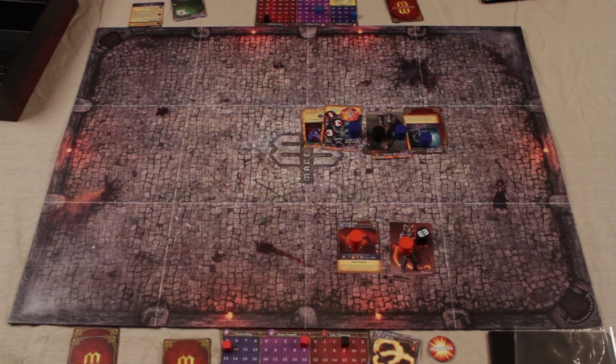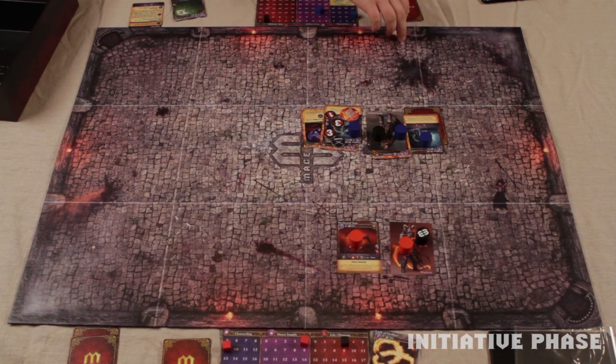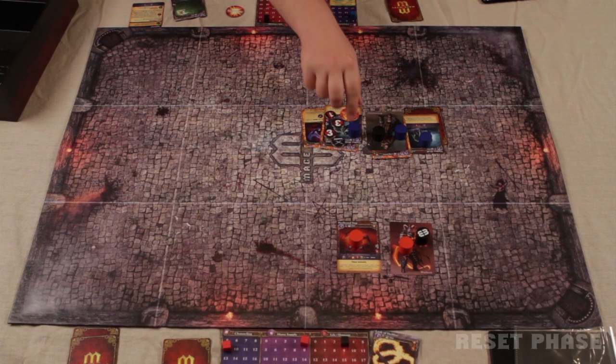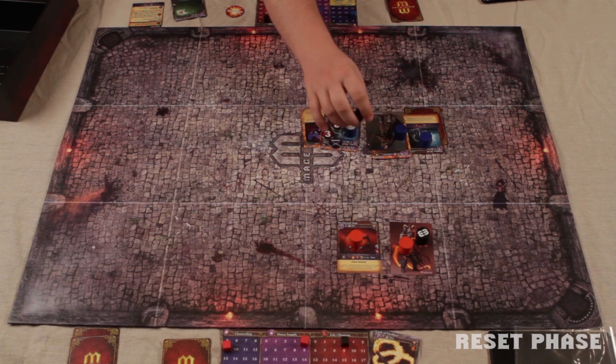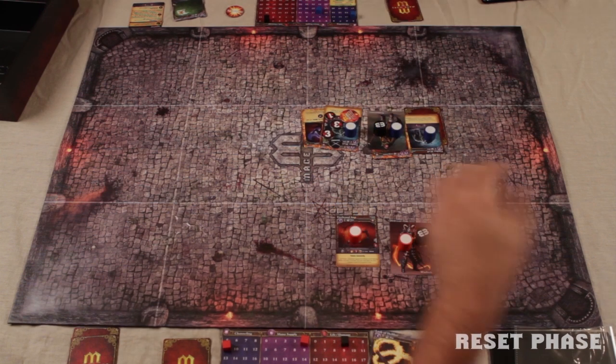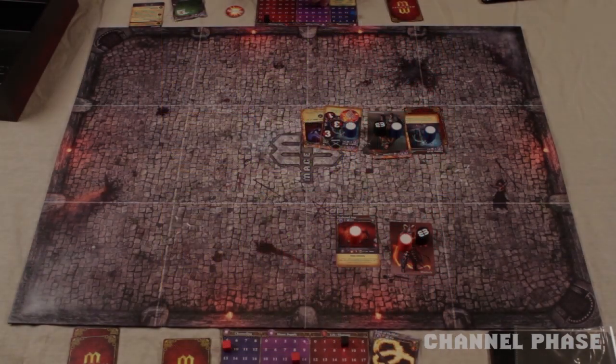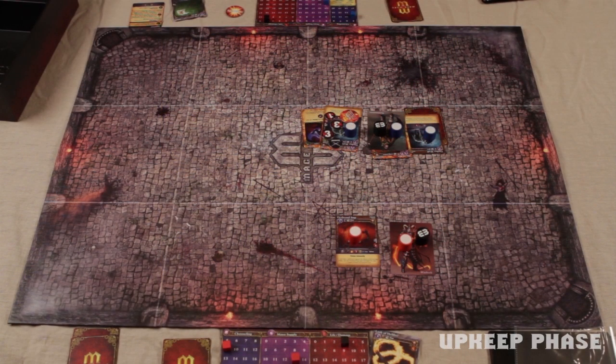Round 5. Ready stage: the Beastmaster has initiative again, so he takes the token from the Warlock. Reset: all action and quick cast tokens are flipped up. The Beastmaster now has 20 mana and the Warlock now has 12. Upkeep: the Beastmaster automatically takes 2 damage from the Ghoulrot again, up to 6. The Timberwolf rolls for its Burn Marker one more time — it rolls a 1, takes 1 damage, bringing its total to 8.